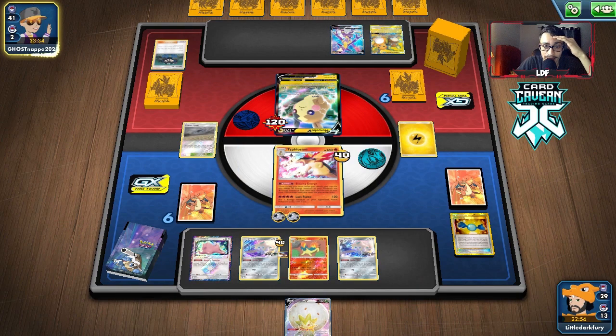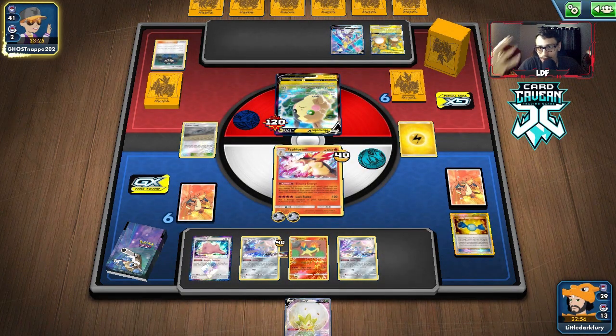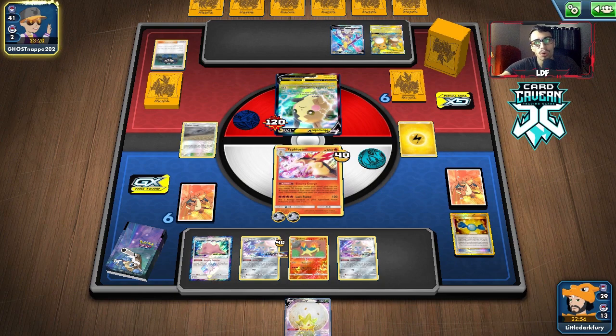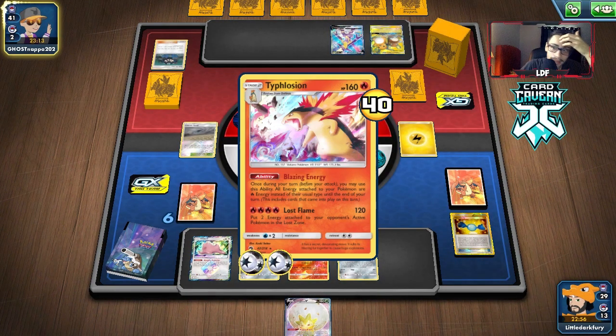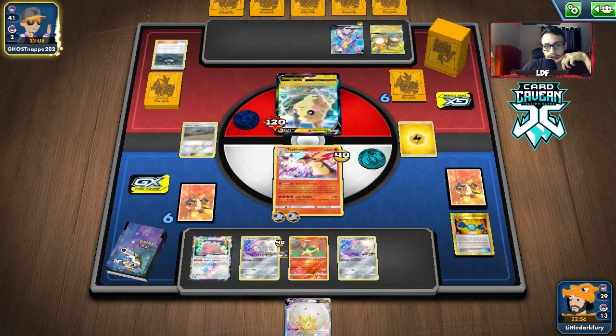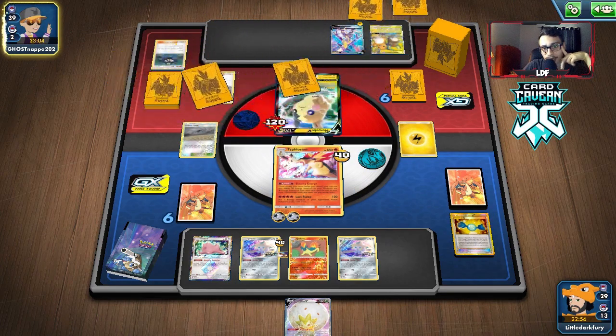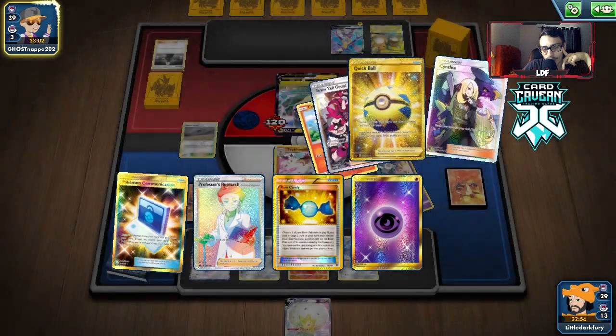It looks like they're playing some kind of Lightning box deck. They can obviously build up Raichu but they can't do much with Coco and can't play Thunder Mountain because of the Swell in play. Why Thunder Mountain can't be played is really good for these Lightning matchups - they can't play Heat Factory or Giant Hearth either. If they have a way to stop my Typhlosion we'll see, but I think we're chilling. We can take two prizes.